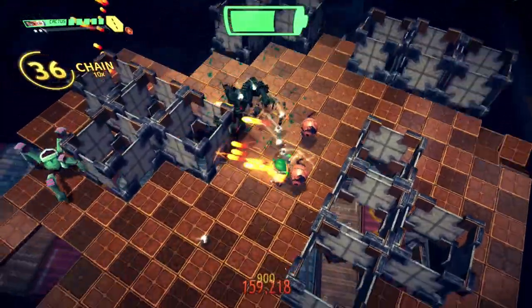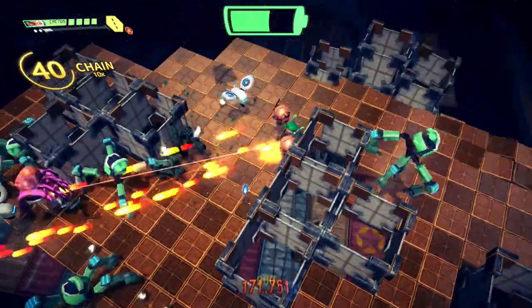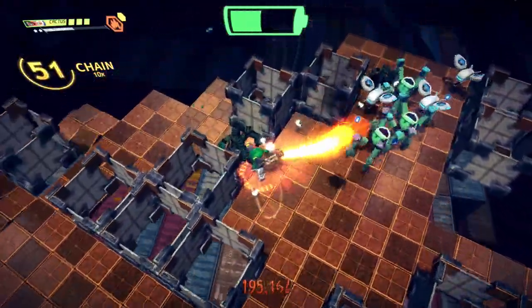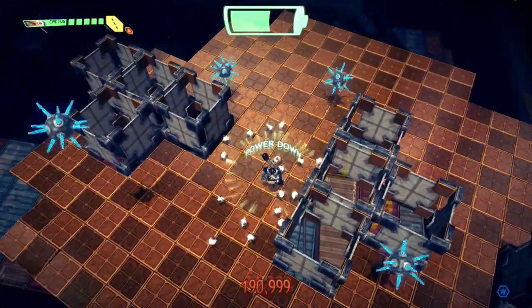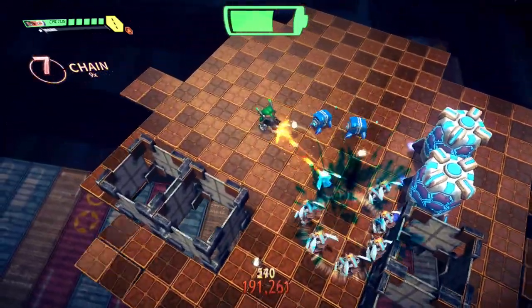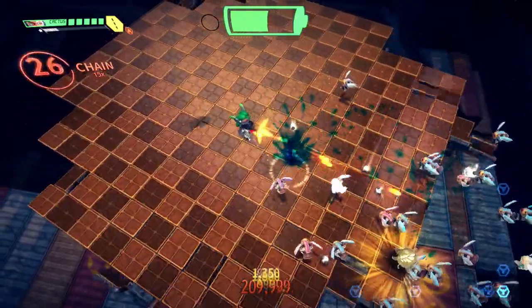I do like firepower. It lets me just destroy stuff quick. Helps me keep my combos going. Those bombs — when they blow up they give that little red blast off. Red explosions hurt enemies, so you can use that to your advantage and get some damage on some enemies.